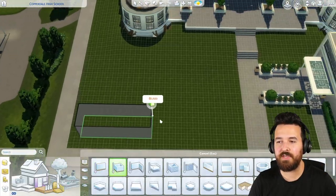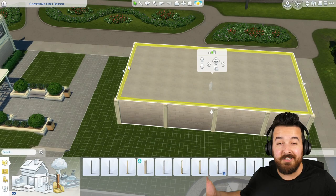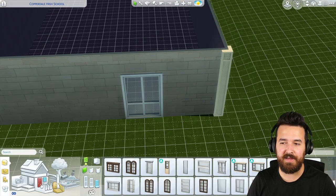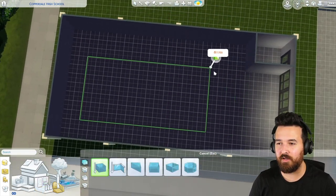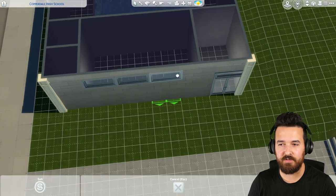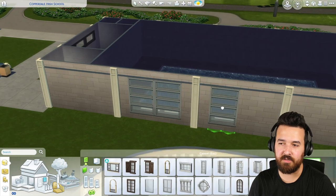Another thing I wanted to add was a swimming center - just a little swimming pool. I thought that made sense for a high school. This is as much room as we had, so it's by no means an Olympic size swimming pool - we did a decent size one. I think it's Get Together that comes with the swimming lanes on the bottom of the pool, but we don't have any lanes or diving boards - it's just a pool and some ladders. But you can come here and go swimming, so there are quite a few activities to do at the high school. All around the pool area I put windows, which I think looks really nice.